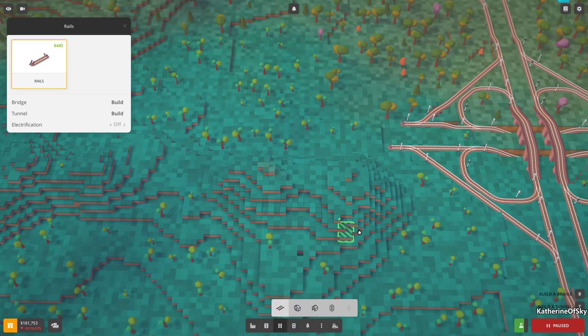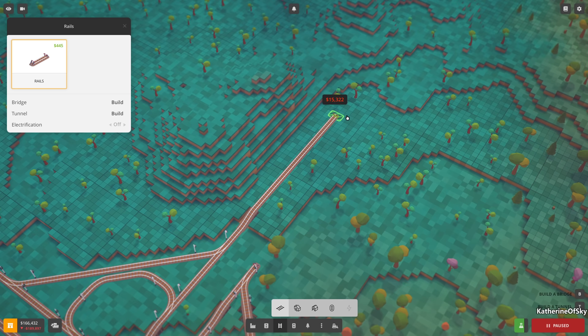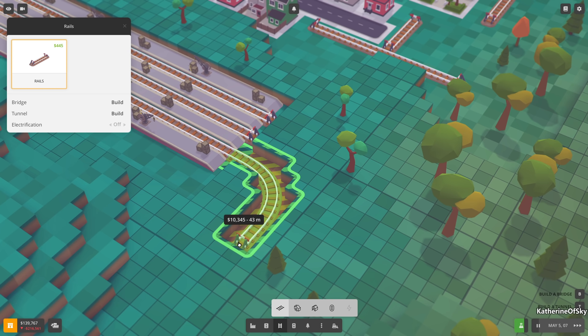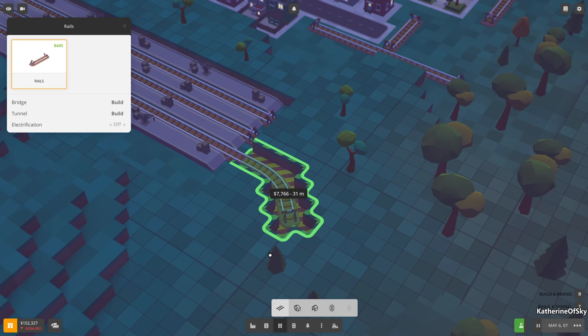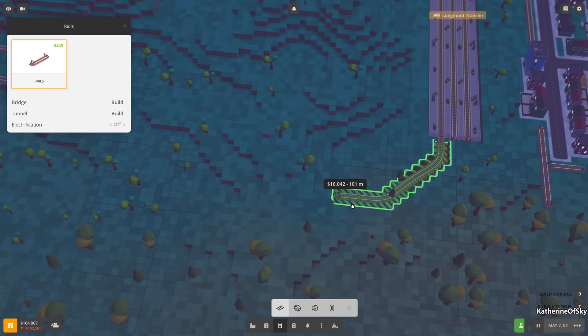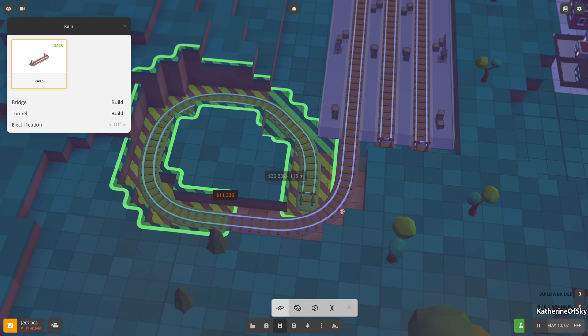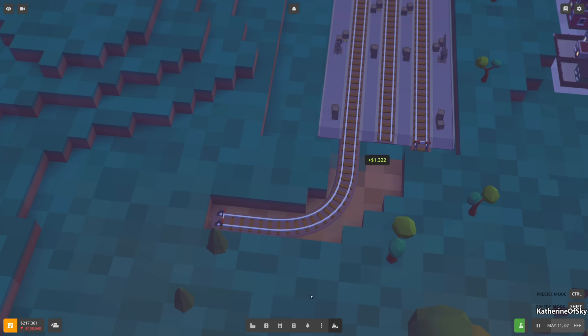How should we connect this? Let's connect it from this side going in. Let the money generation occur. Let's make sure we have enough space. This is at the same level as these, so we could do a tunnel thing. Let's leave it on the same level for now - no, that's not right, looks horrible.